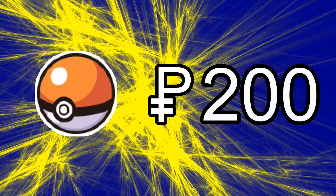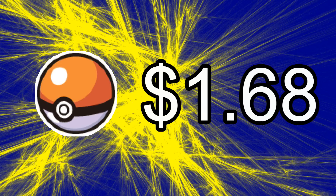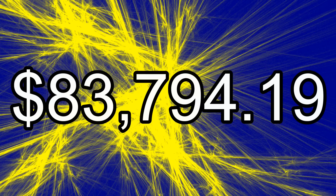So how much do some of the common Pokemon items cost in US Dollars? Well, with some very easy math, we can find out. A Poke Ball at 200 Poke-Dollars would cost around $1.68. A Hyper Potion at 1200 Poke-Dollars costs around $10. Vitamins at 9800 would cost around $82. The most money a player can carry in the later games — 9,999,999 Poke-Dollars — is around $84,000.